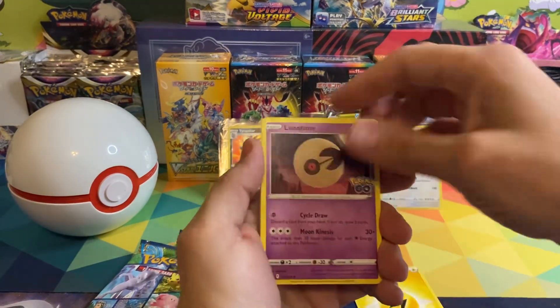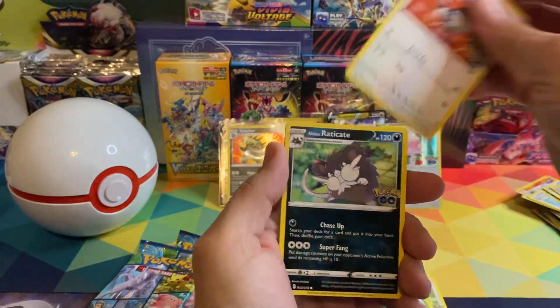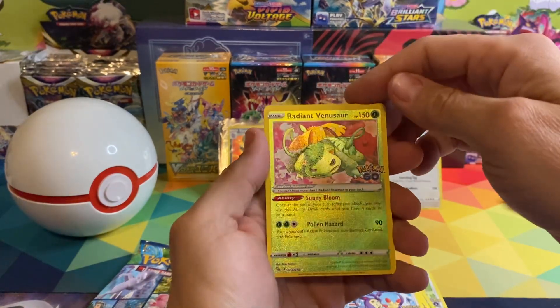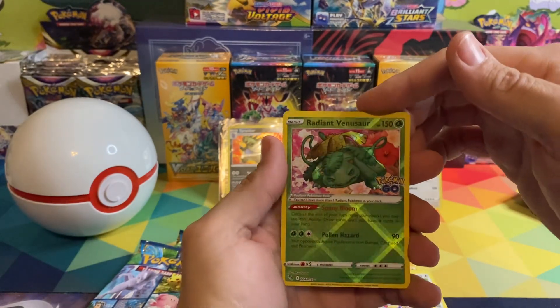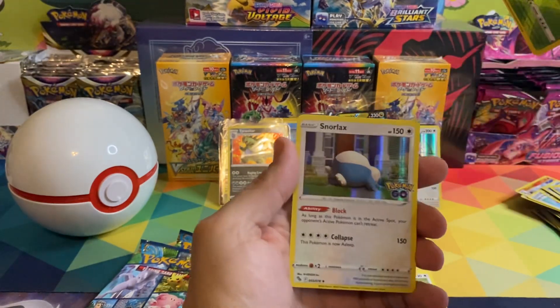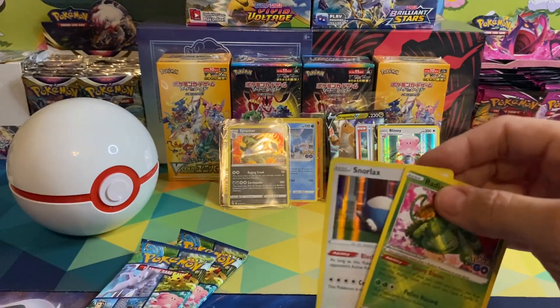Got Lunatone, Chansey, Ivysaur, Tranquill, Raticate, Larvitar, Natu, Ambipom — another radiant Venusaur, look at that! The card that I wanted to pull has been pulled! And then a Snorlax holographic — awesome looking cards.